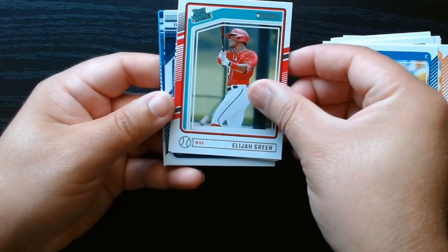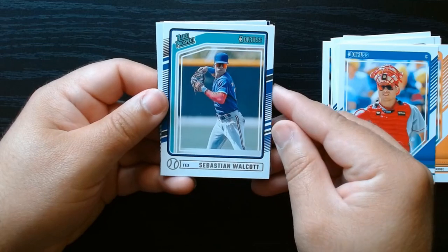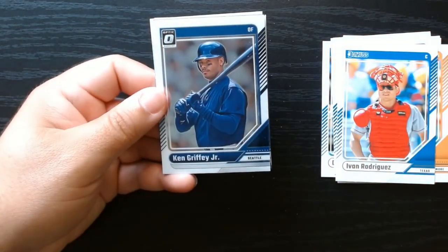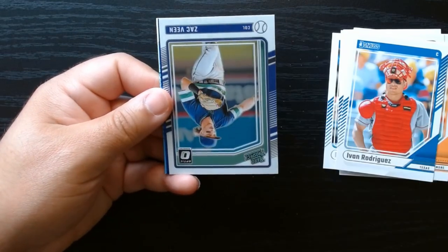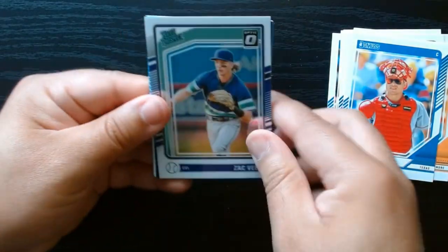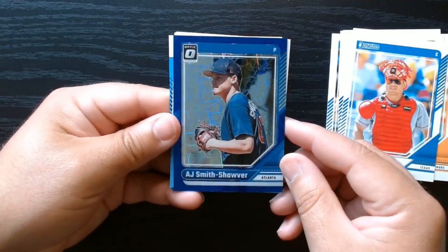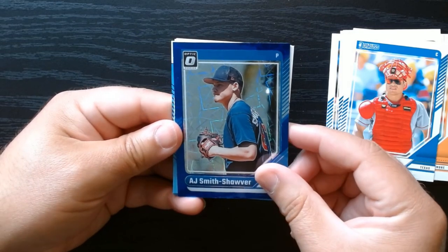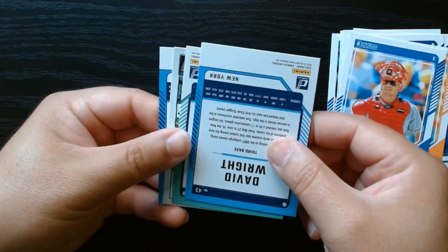Elijah Green — I believe Elijah Green is pretty solid. Sebastian Walcott on our other rated prospect. There we go, we got the optic of the kid. Zach Veen, who is our parallel — A.J. Smith-Shauver. Not fully familiar with him.